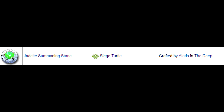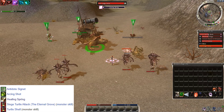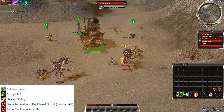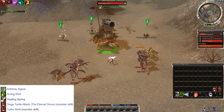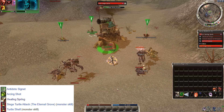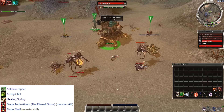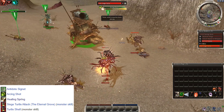Jade Stones summon a Siege Turtle ally. The turtle is very often used in Underworld speed clears at the Dhuum part — it's possible to glitch Dhuum and make him stuck with this item. But the turtle is not too bad either; it has some AoE damage, self defense, and self heal. The fact that it can make Dhuum stuck is why people use them so often. To get this stone you need to visit Alaris in the Deep outpost and craft one.